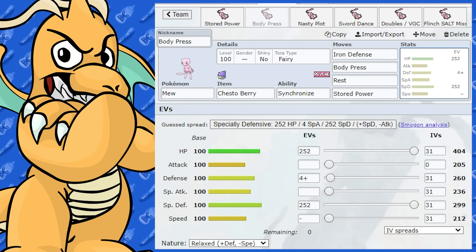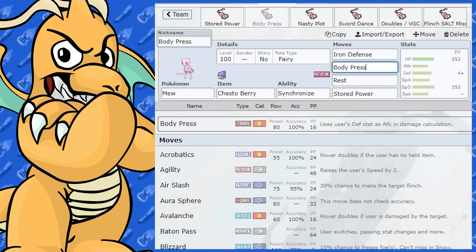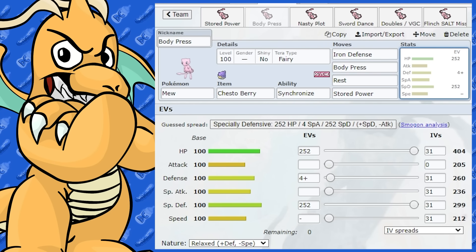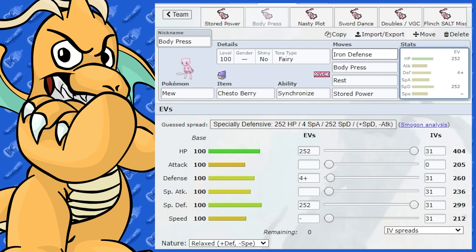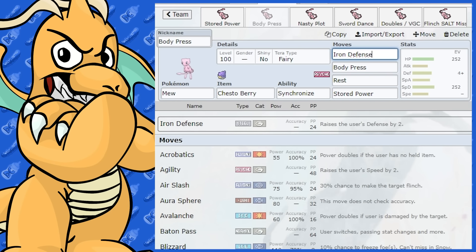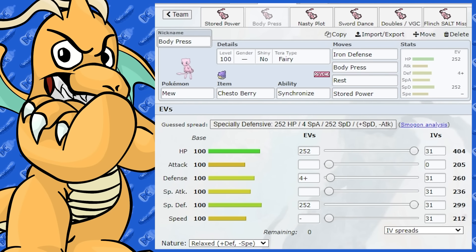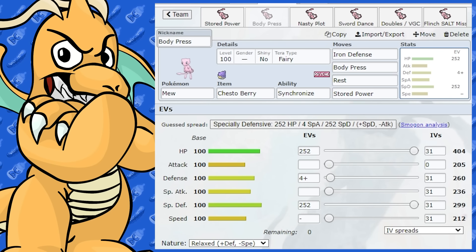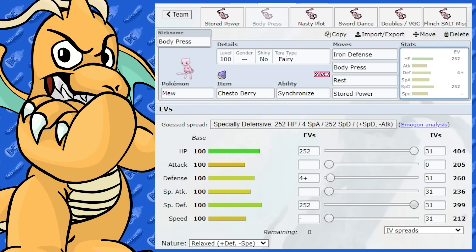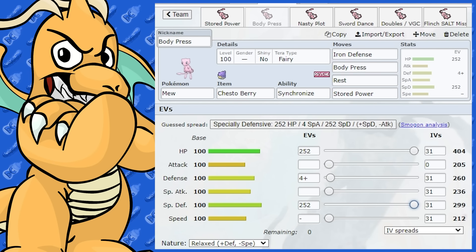Another variant is a Stored Power Body Press set. We've got Iron Defense, Body Press, Rest and Stored Power. It works the same way — Stored Power will still hit pretty hard after three Iron Defenses. Starting off at 20, then 40, 60, and we're going to have around 120 base power at the end. Body Press is very nice because you could give it max HP and max Defense if you wanted to. But I like having the spread of being bulky on the special side too, that way it can live hits from all different directions.